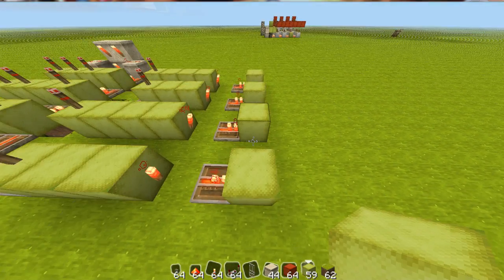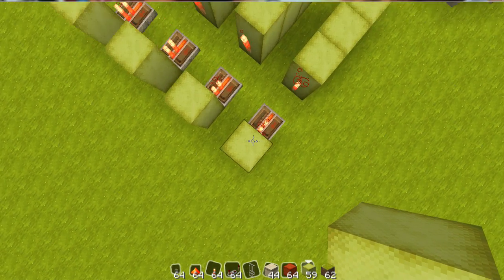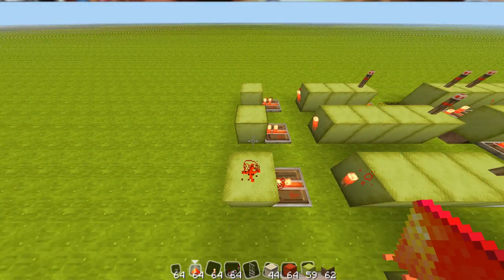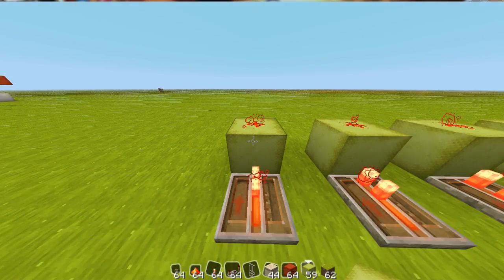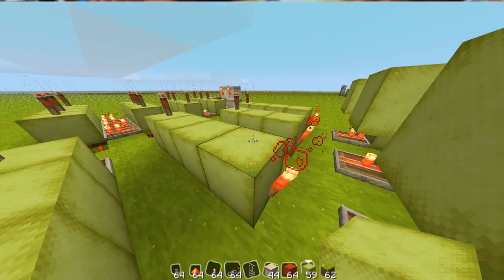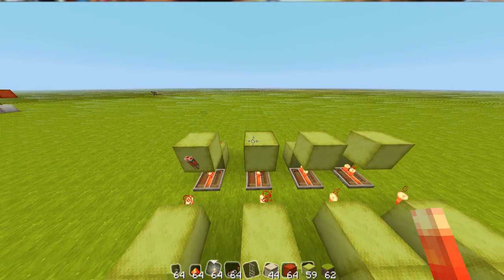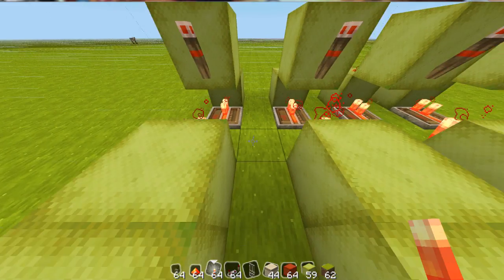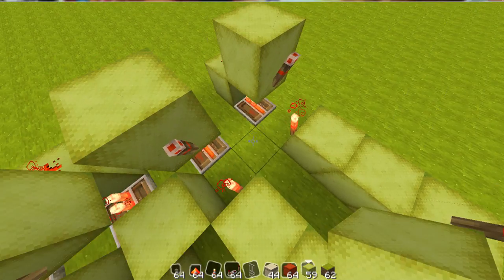Place a block in back of them and then place redstone on top of all this, and then your blocks on top of the repeaters. Now place your torches on all these, and then we gotta make our AND gate, which you do by putting blocks between all these with a torch.